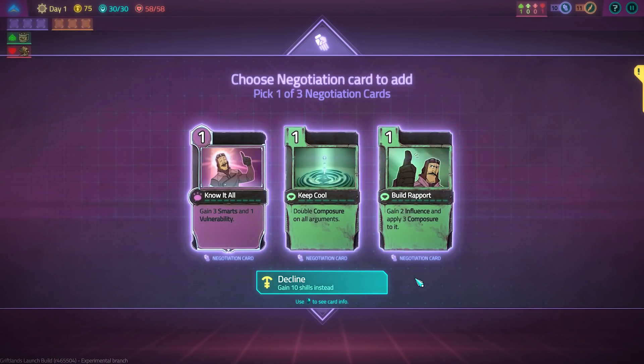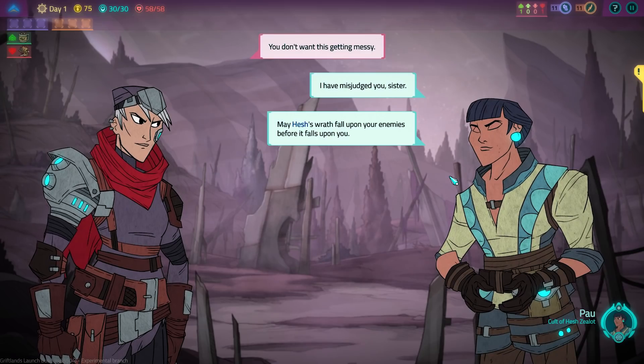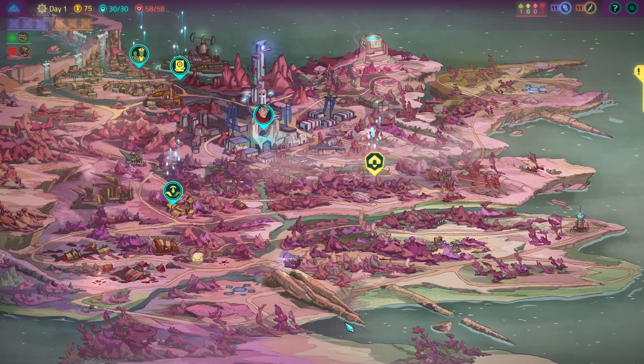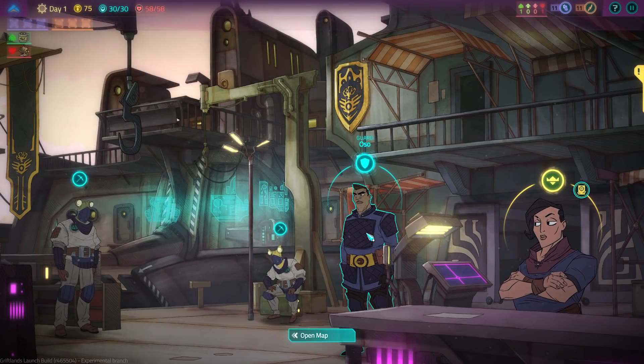Let's pick up our reward — I'll go with Build Report. 'I have misjudged you, sister. May Hash's grace fall upon your enemies before it falls upon you.' Big follower of the Hash! Okay, now how about we check out this Lasko quest and see about getting into our first bit of combat.